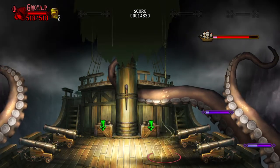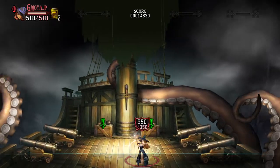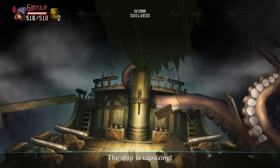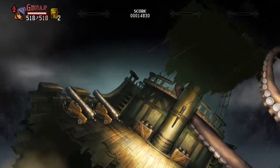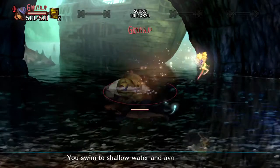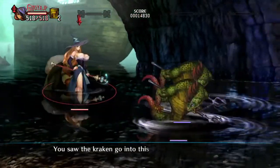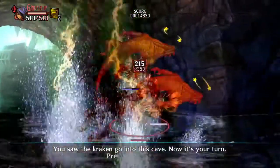Bye bye ship. The ship is capsizing. You swim to shallow water and avoid drowning. You saw the Kraken go into this cave. Now it's your turn — press your advantage.